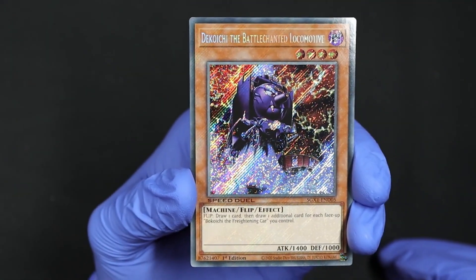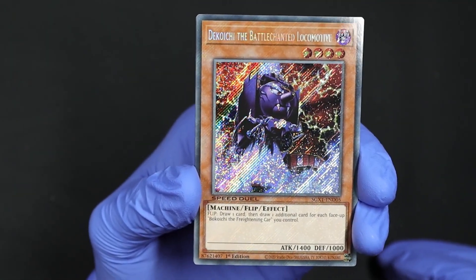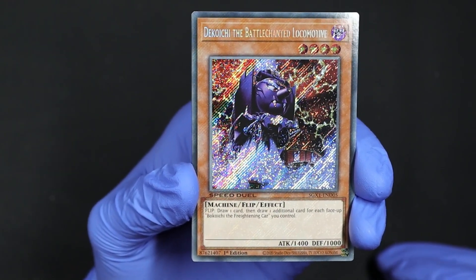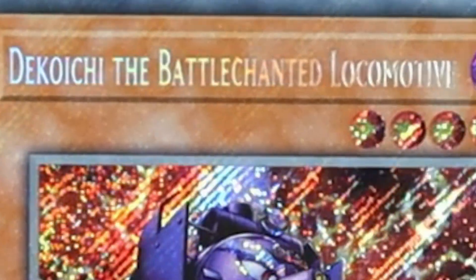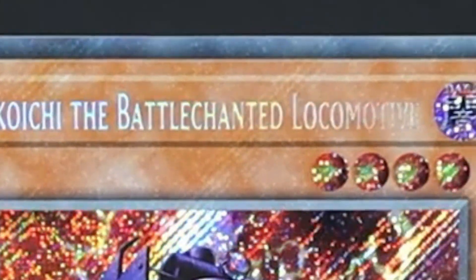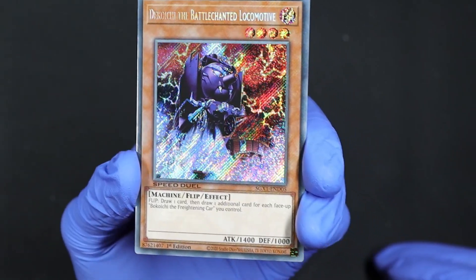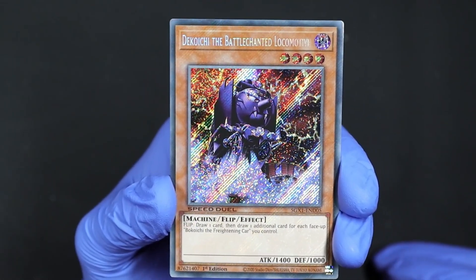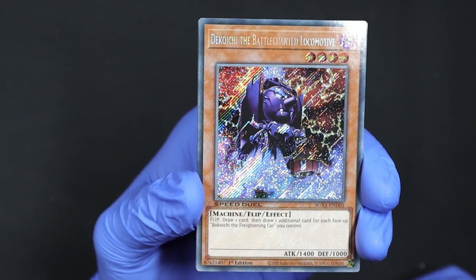Starting off we have this lovely, beautiful Decoy Gene. It's crazy because you can kind of see the foil shining through — it's prismatic, but you can see like they printed over the foil or something. Beautiful card.